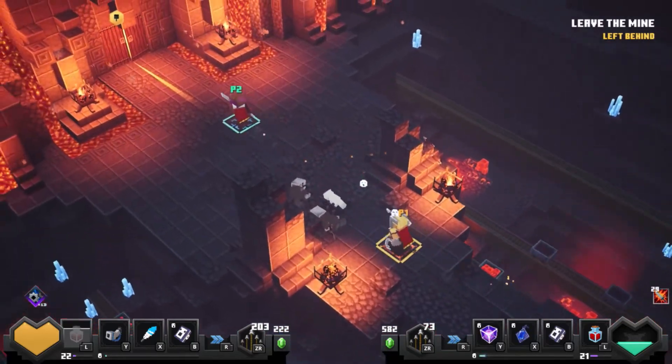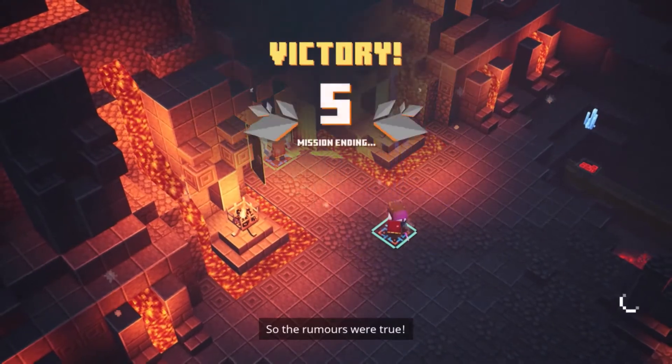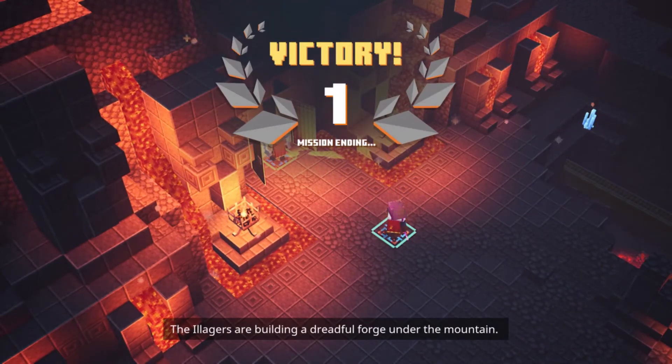That's one reason I don't like using those super fast weapons. So the rumors are true — the Illagers are building a dreadful forge under the mountain.